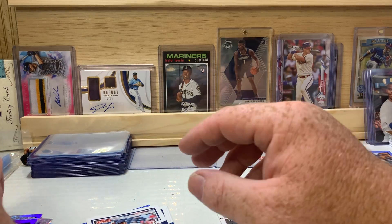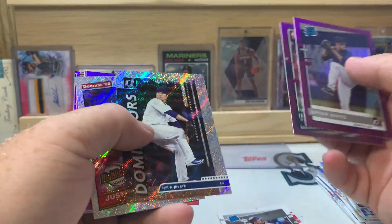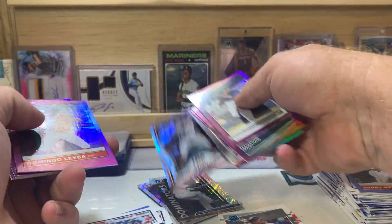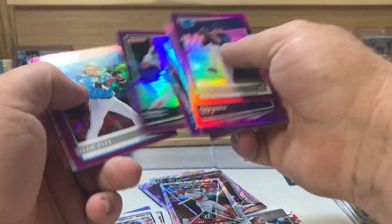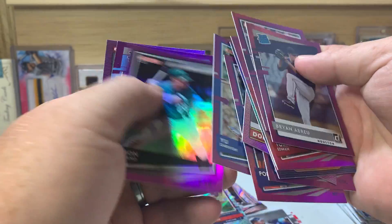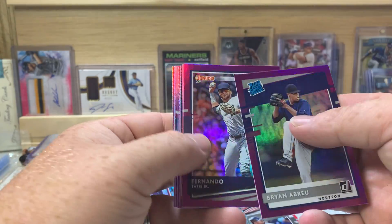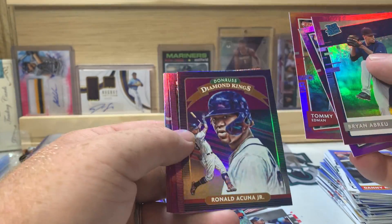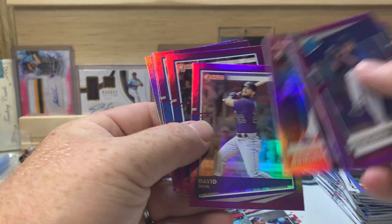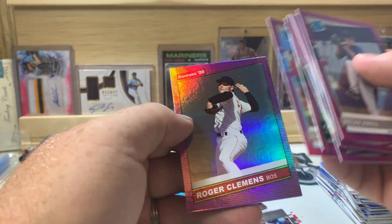Counting our purples — we got one, two, three, four, five, six, seven, eight, nine, ten — we did get all 11! Brian Abreu, Fernando Tatis Jr., Tommy Edman, Ronald Acuña Jr. — these purples are really cool looking. Also Domingo Leyba rookie, David Dahl, Polar Bear, Yu Darvish, Ramon Laureano, Isan Diaz, and Roger Clemens.